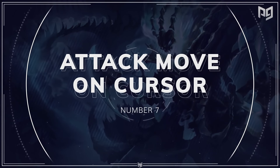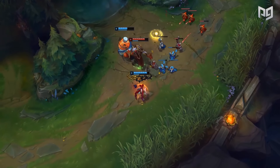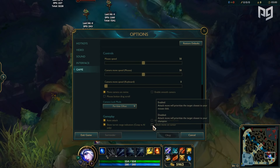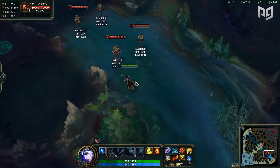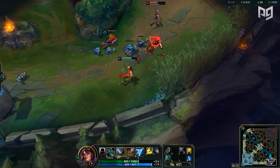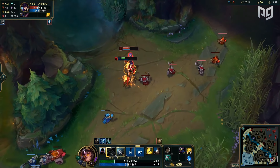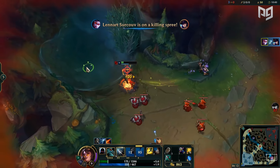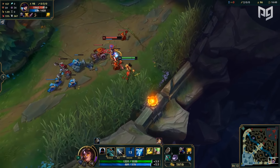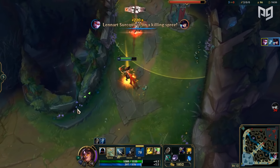At number seven we have Attack Move on Cursor. If you watched our previous episode on setting adjustments, you may remember a segment on attack moving. This is a continuation of that covering a setting called Attack Move on Cursor, located in the Game tab under the Game Play section. If you find yourself having issues with accurately right-clicking your target, try turning this on. It makes it so that if there are multiple targets in your immediate attack range, rather than attacking the closest target to your champion, it will hit the one closest to your cursor. For example, playing as Vayne with two silver bolts on the enemy Caitlyn — once you tumble forward, it will hit Caitlyn rather than a nearby minion.